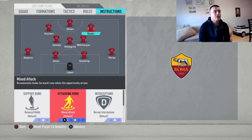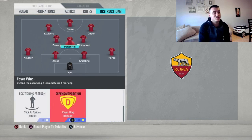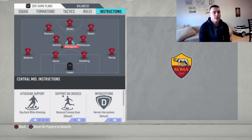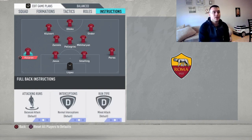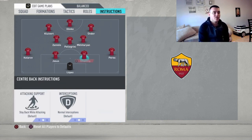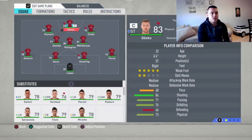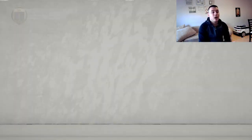Moving up to the instructions — very important: get behind and stay forward for all of the strikers up front. Stay back while attacking and cover center for Pellegrini. Leave Mkhitaryan and Zaniolo at their default. Stay back while attacking for both fullbacks — if we leave them at default they're going to make stupid runs forward and that's just not good.